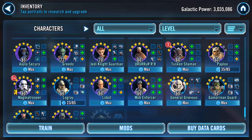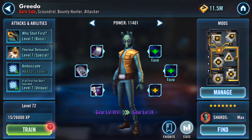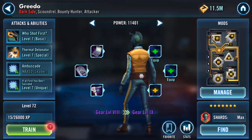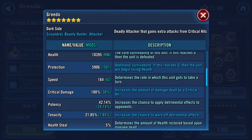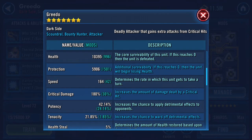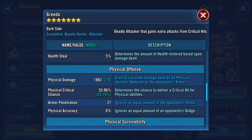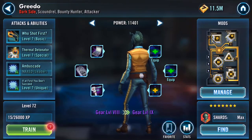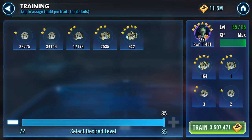Now I need to find Greedo. Here he is, level 72, gear level 8. He has 10,000 health and 5,900 protection, and he's not very fast — 164 speed. I'm not going to call out all the numbers, but his gear is pretty much maxed.